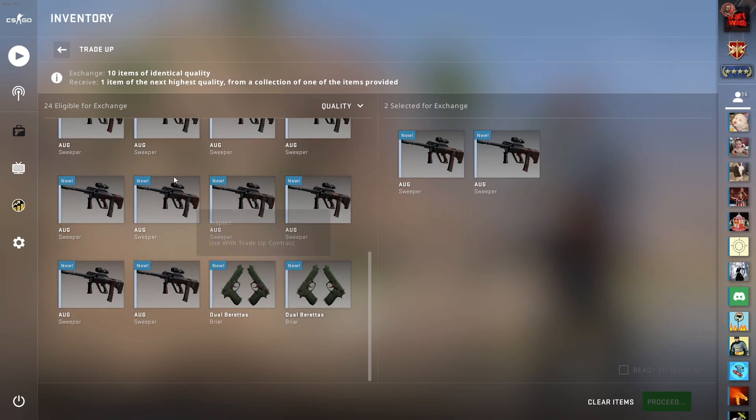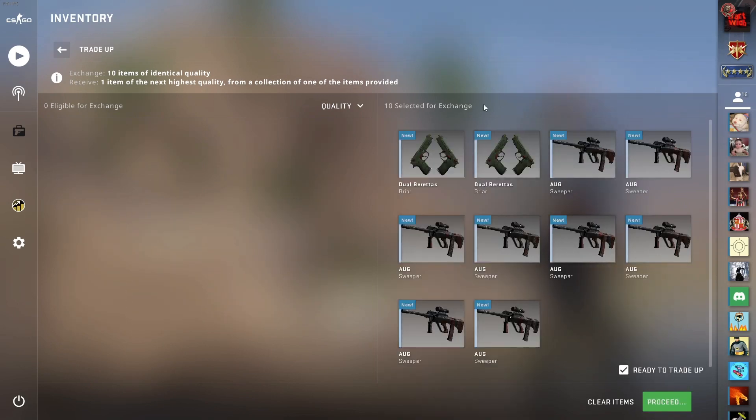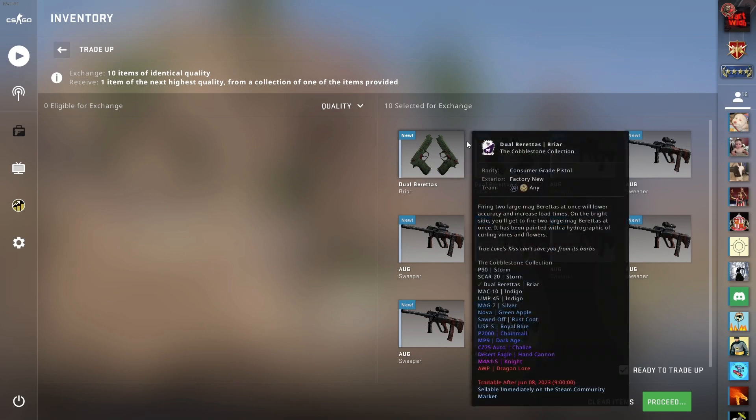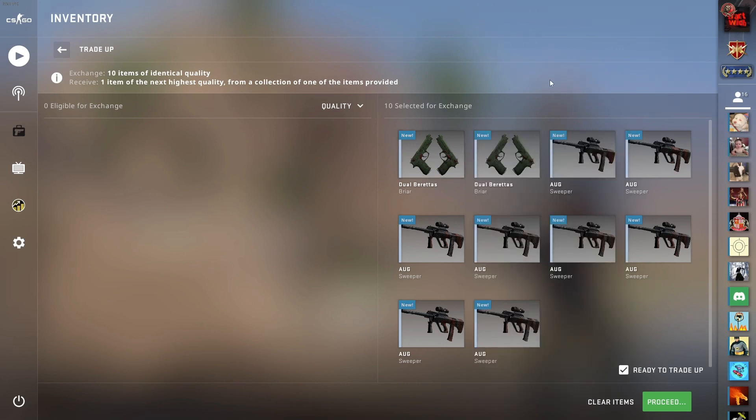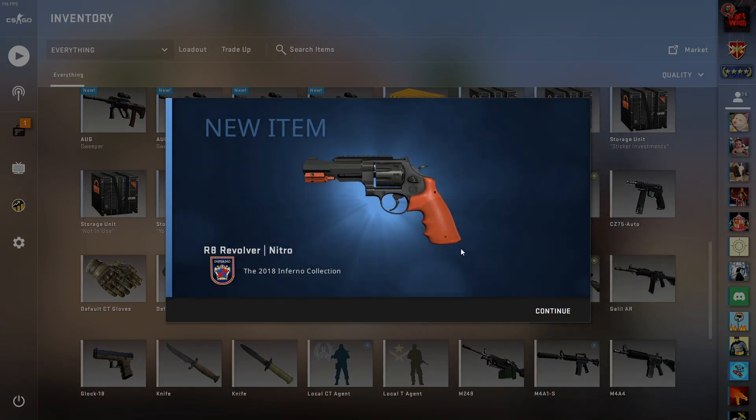We have 20% for the Cobblestone Collection and 5% for the USP. Let's do the trade-up in three, two, one — we got the R8 Nitro. That's the worst possible outcome — it's like 17 cents.